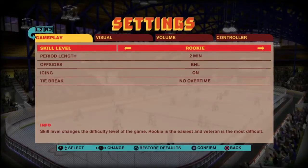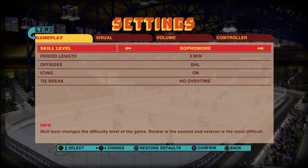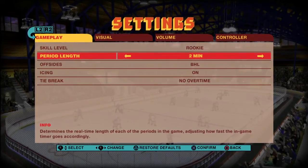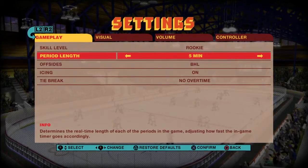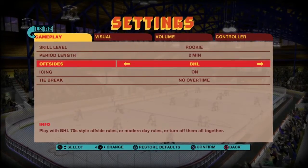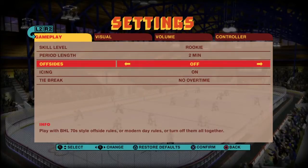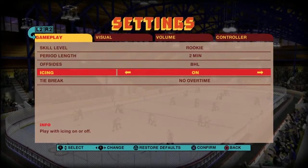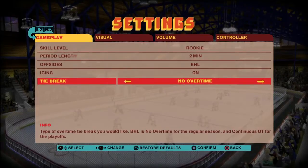Let's take a look at the settings. You have different skill levels: rookie, sophomore, and veteran. The period lengths go by really fast, so you want to set this as high as you can. We'll put it on two minutes just to see what happens. They have 70s offside rules, modern-day offsides, or none. Icing the same way. Then you have the tiebreaker — overtime, continuous OT, or no overtime.